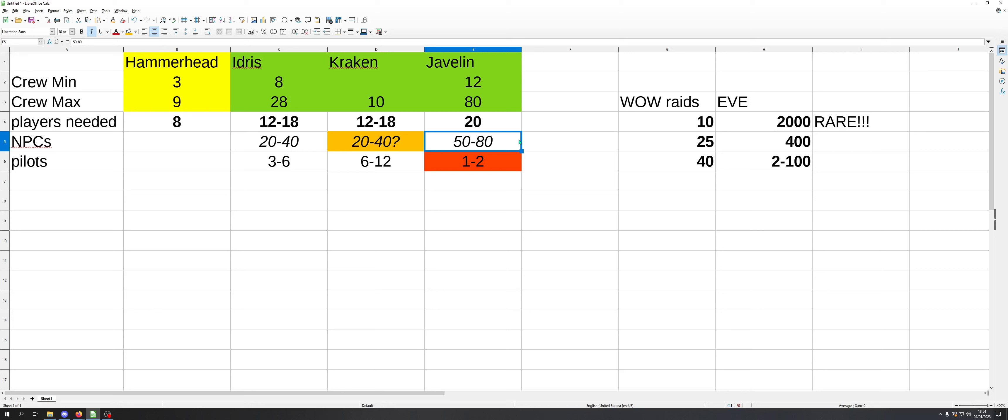If your first Javelin gets taken out, maybe you have another one in your organization you can activate, or maybe you grow to a scale where you can field multiple of these ships at once. The cool thing when fielding multiple Javelins is the economies of scale: they need supporting assets, but you don't need to double up the supporting assets for every Javelin. If you need four Hammerheads for a single Javelin, with two Javelins you may only need six Hammerheads and still be completely fine. It does reduce the per-ship player demand somewhat.